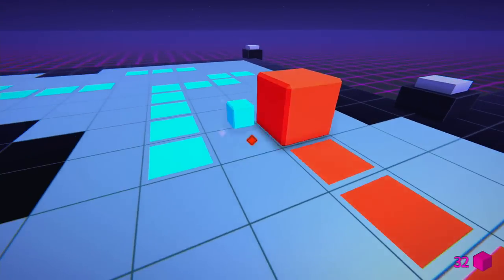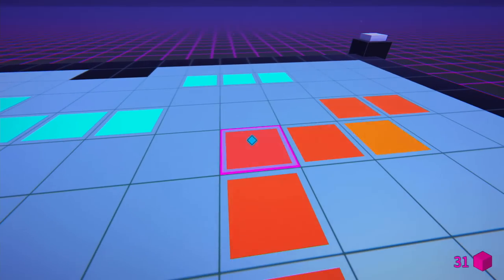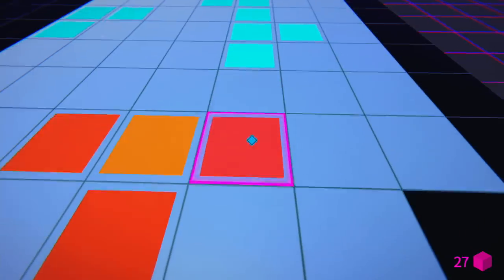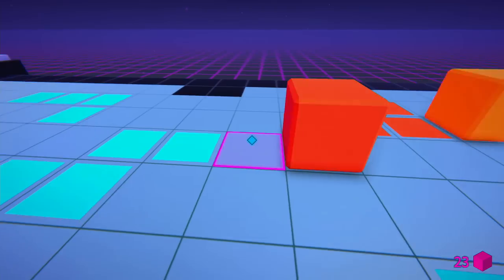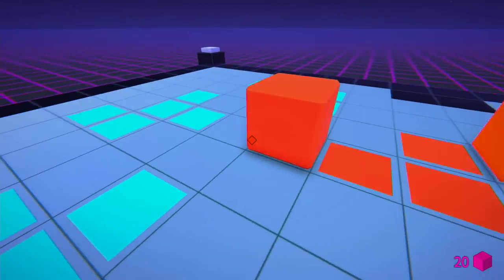On this next level, we pick up all the cubes off the ground and connect the circuit all the way across the map. Once we do that, we can exit out of the level. I'll be offering tips and tricks for most of the levels, but I'm not going to go through each and every cube pick-up and drop, as that would be a bit overkill.